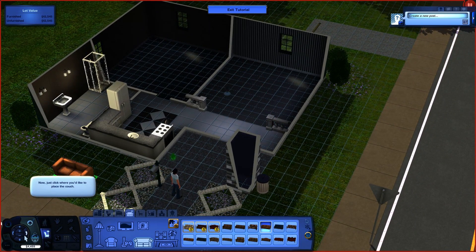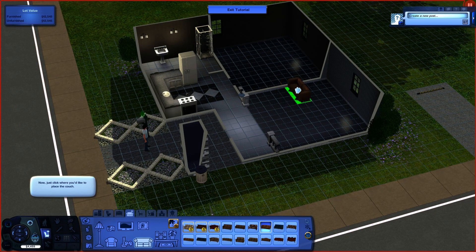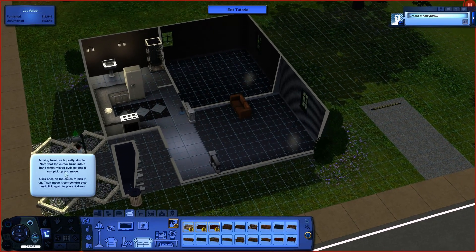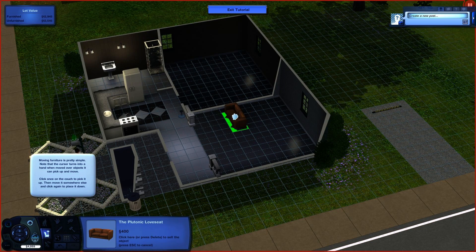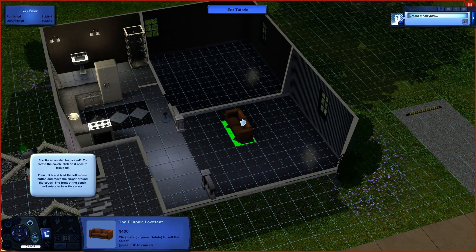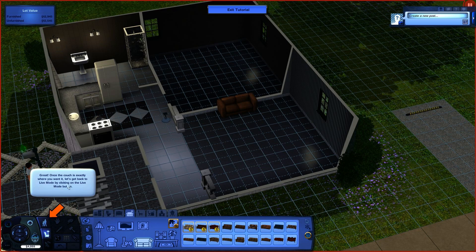So how do we rotate this? I would like to rotate, please. Hello? How do you rotate? That was a cursor turn. Click once on the couch to pick it up, then move it somewhere else, then click again to place it. Yeah, I get it, but I need to rotate the couch, please. You can click on it once to pick it up, then click and hold the left mouse button. Oh yeah, there you go. Alright, so we'll move this back here. That looks centered.